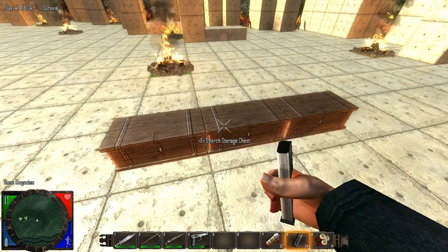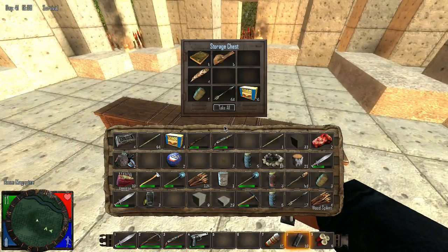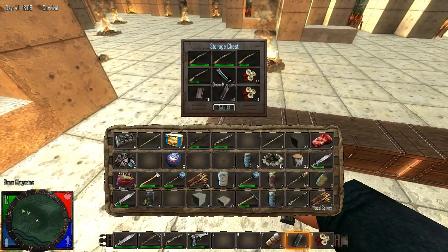There should be some room in one of the chests by the bed. I took some machine gun ammo out of that one. I'll grab that and put it over there.